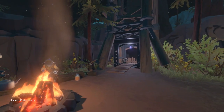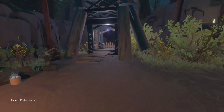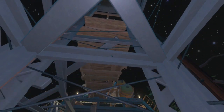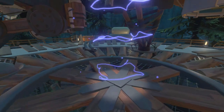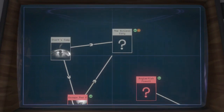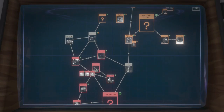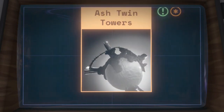These time loops are starting to get to me. I really need to find a way to break this cycle and somehow save my people. Let's see what past-me did and accomplished. We discovered the escape pod, went to the city inside the ember twin, learned some stuff about the sun station and the ash twin project — still haven't been able to discover what the project is. We also discovered some of the towers on the ash twin.